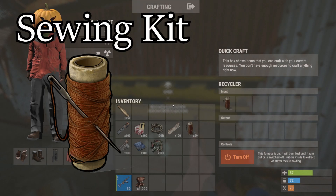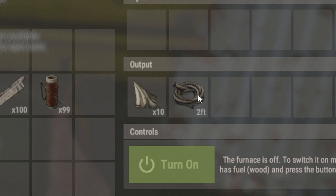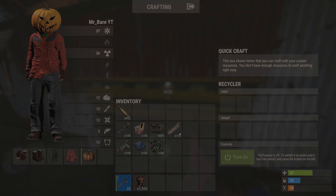Next is a sewing kit. For those of you who don't know, you actually don't get any scrap metal from these, just ten cloth and two rope. So no scrap metal today. However, if you're short on cloth, go crazy.